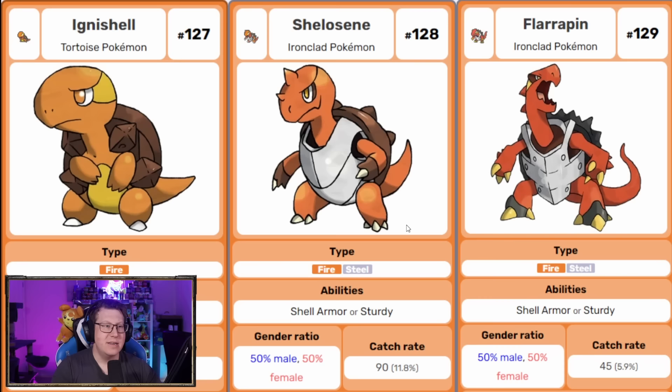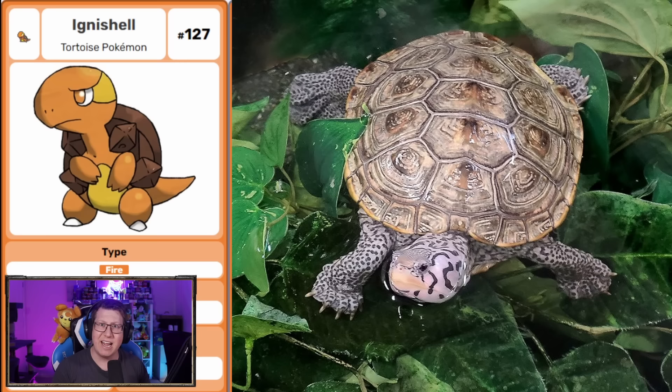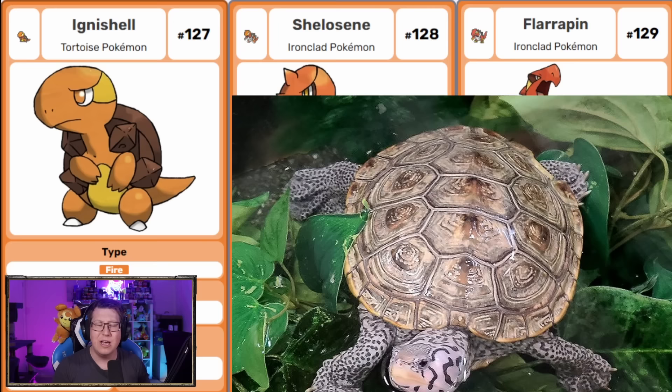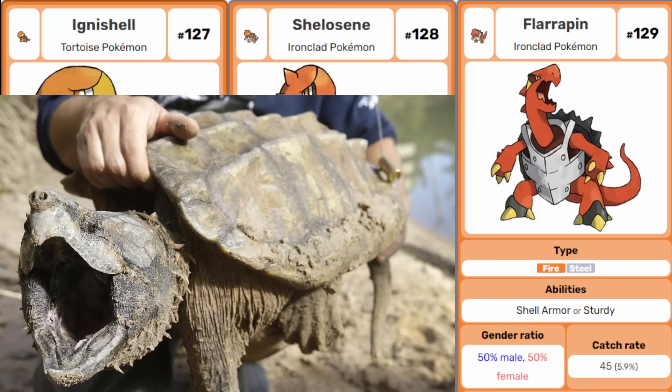Next we've got some turtle Pokemon. Ignoshell is a pure fire type, but as it evolves into Shellostein and then Florepin, it becomes a fire and steel type. You can see the shell — especially on the belly — is like steel, almost like armor. It's based on a Terrapin, which is a small turtle, but also has an alligator snapping turtle look, especially Florepin with that massive jaw.